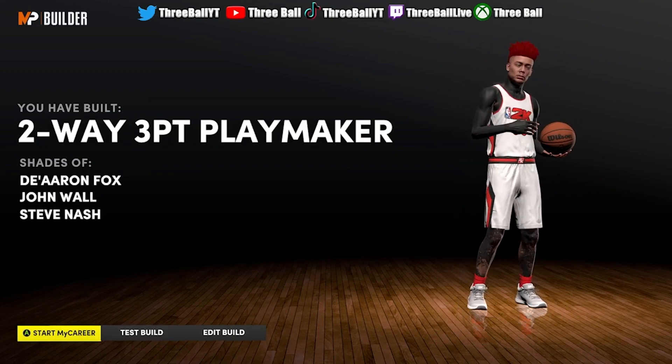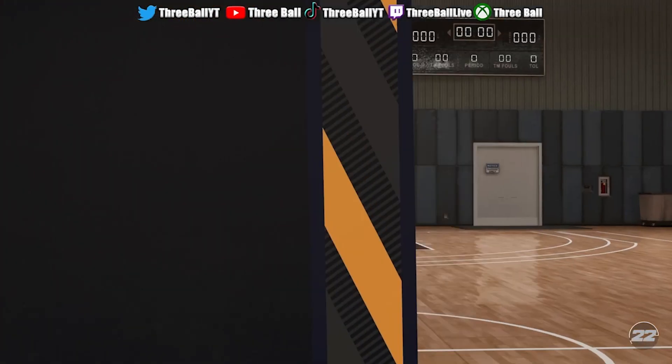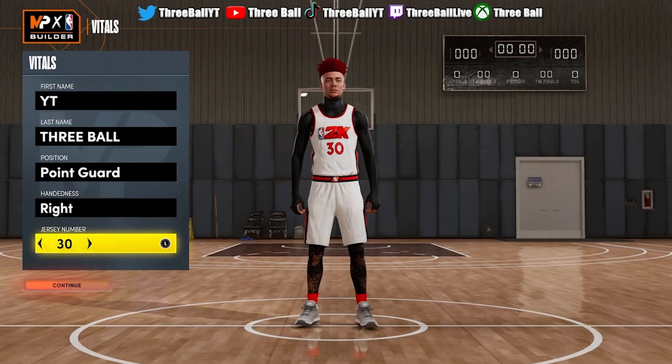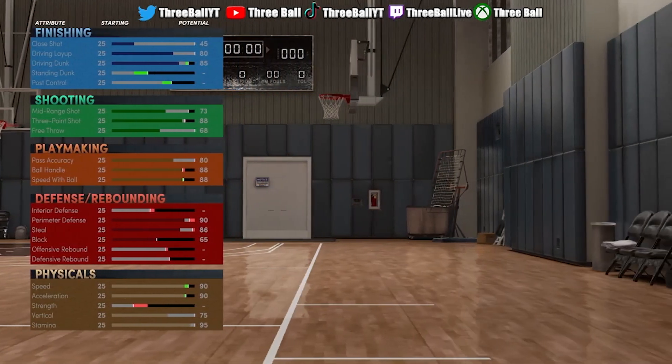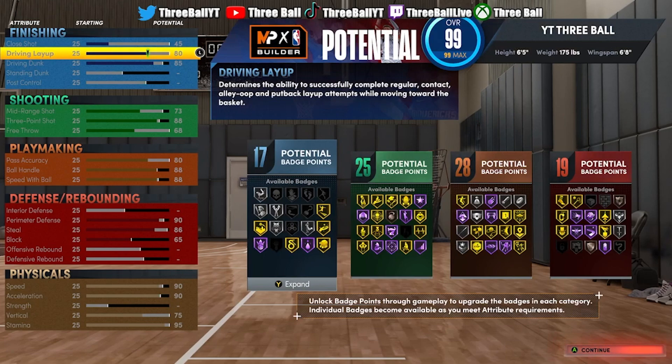One way to get more badges on this build: go to college and choose the Oklahoma Sooners. This will give you plus two to your shooting, plus one to your playmaking, and plus one to your defense. So in total you will have 17 finishing badges, 27 shooting badges, 29 playmaking badges, and 20 defensive badges. This is the ultimate two-way build — defense is very, very important in this game, especially on the twos court, because everyone can do everything if you make your build right.